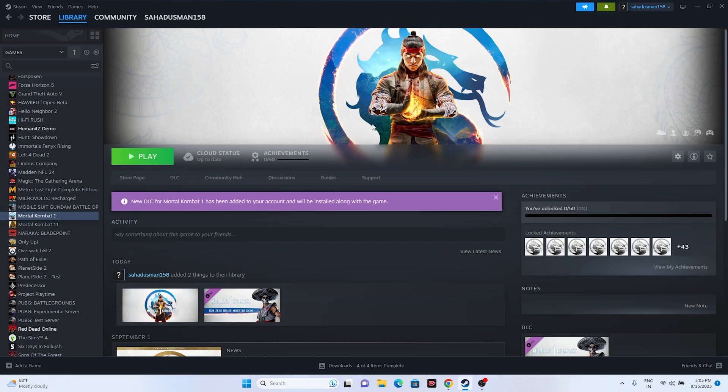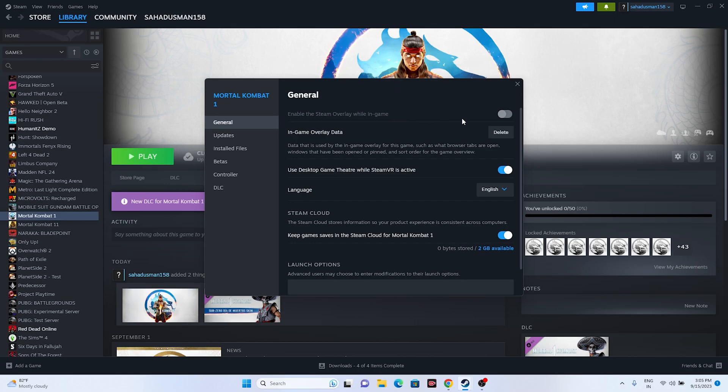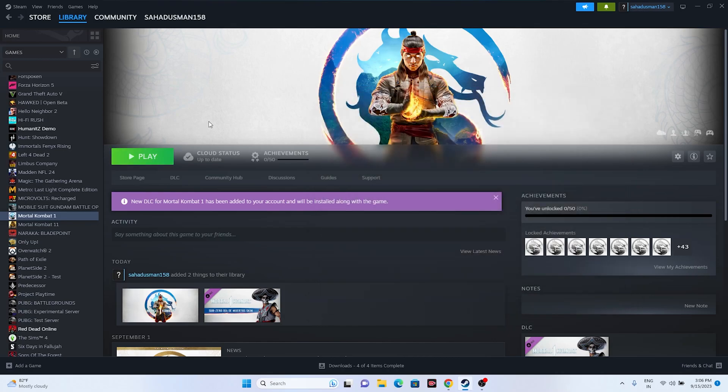Next, disable the Steam overlay. Right-click the game, go to Properties > General, and make sure 'Enable the Steam overlay while in-game' is turned off. If that doesn't work, go to the Launch Options and enter the command '-dx11' and try launching. If dx11 doesn't work, try '-dx12.' Either dx11 or dx12 should work — try both.